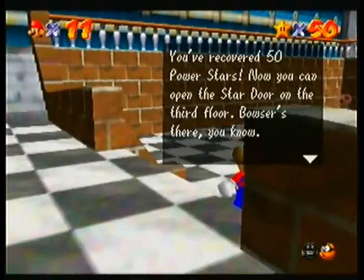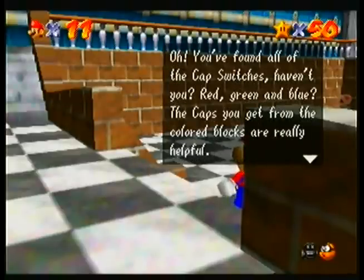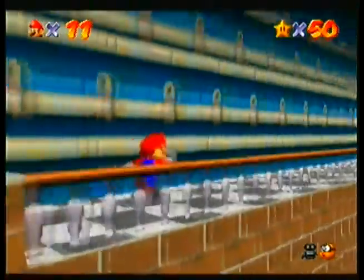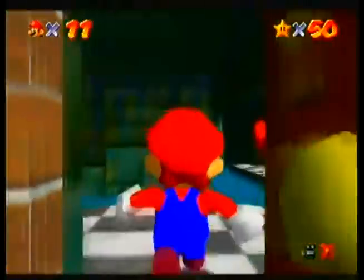Bowser's there, you know. He is? I thought he was down here. What the hell are you talking about, isn't body voice? Oh, you found all of the caps, haven't you? Red, green, and blue? The caps you get from the color blocks are really helpful. Hurry along now, the third floor is just ahead. But I'm not even done! Damn it, isn't body voice! Can't go at my own pace, can you?